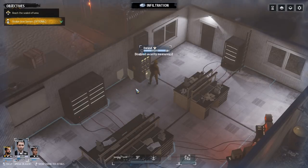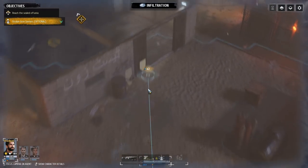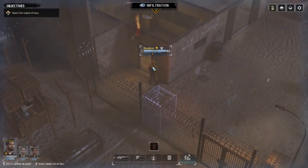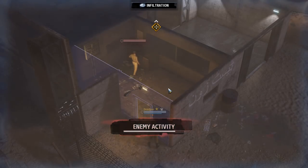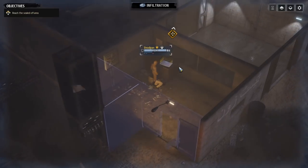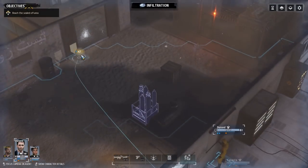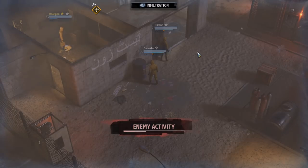We brought down the lasers — disabled two security measures. Durand can move into the room, where there is a guard. I actually found out about this game through one of my subscribers, and it's a lot of fun. We'll grab this intel — another classified confidential document. We'll move Deadpan and Canasta over here and end the turn.